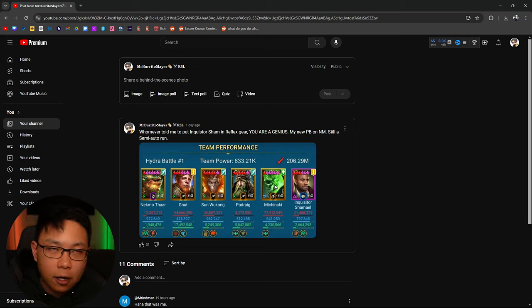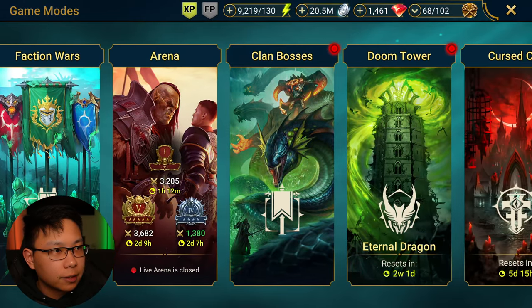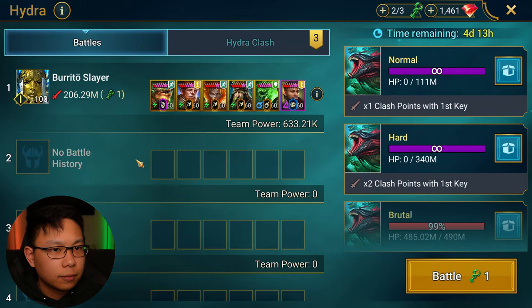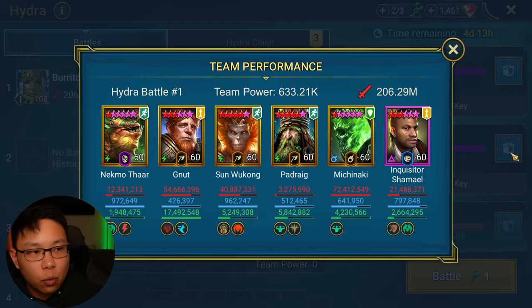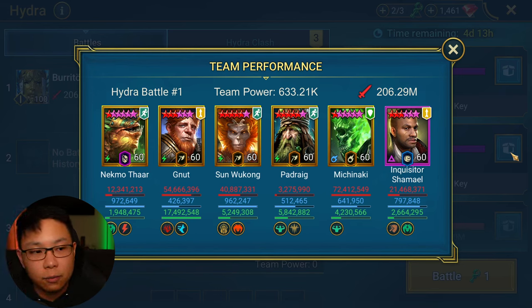Still a semi-auto run — what semi-auto means is I let it run on auto, but I was clicking certain targets. That basically got me up to over 200 million. Why did Inquisitor Shamael being in a reflex set change things and make this run a lot better?